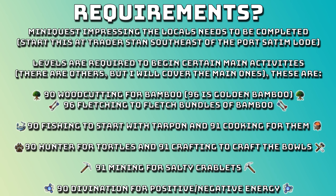Before we get started, I want to talk about a couple of requirements. You need to do a mini quest called Impressing the Locals. You can start this at Trader Stan, southeast of the Port Sarim Lodestone. It takes around two minutes to do, and then once you've done it you can then set sail to the Ark.